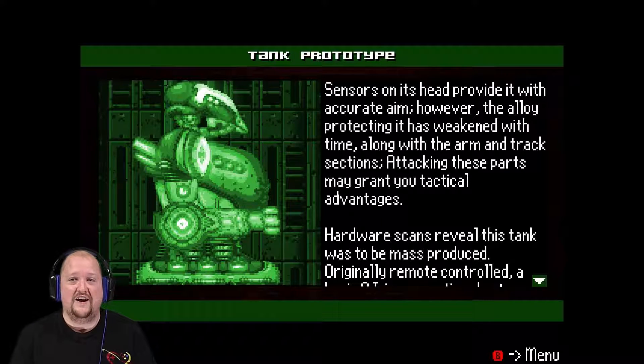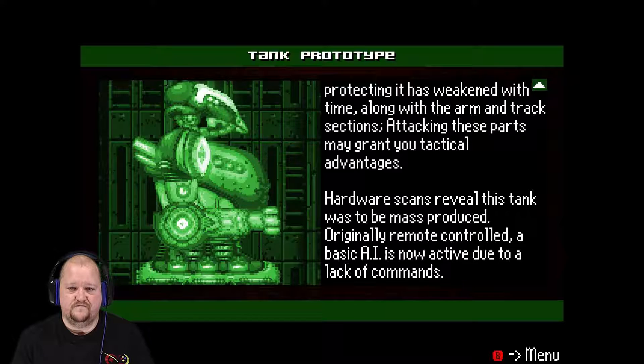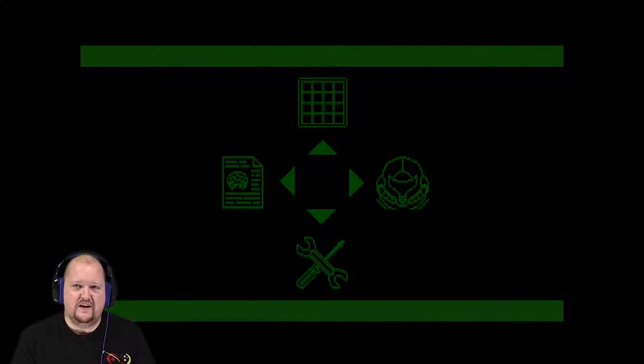Trying to do my best to cut the swearing out for you guys. The scan says its head provides an accurate aim target, but the alloy protecting it is weakened with time. Along with the arm and track section — attacking these parts may grant tactical advantages. Hardware scans reveal this tank to be mass-produced, originally remote-controlled, and basic AI is now activated due to lack of command. That was a rough one to get through, guys. Sorry.